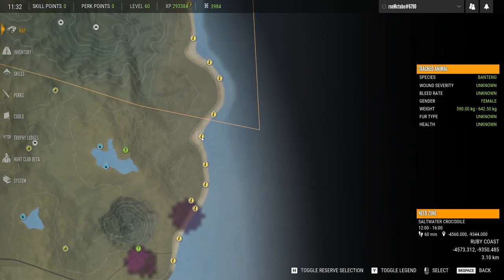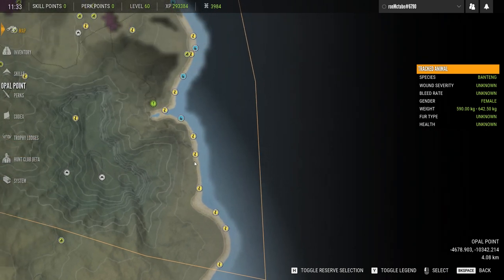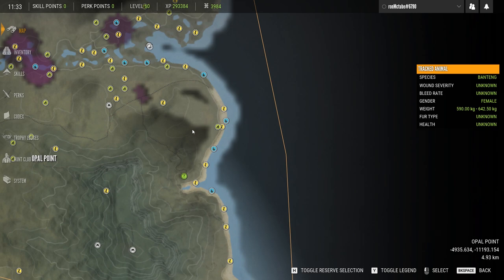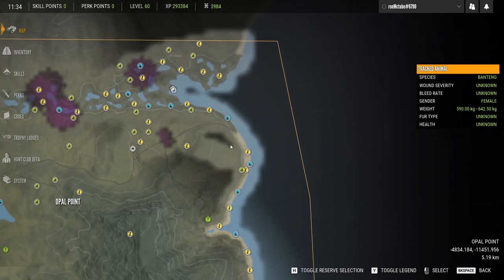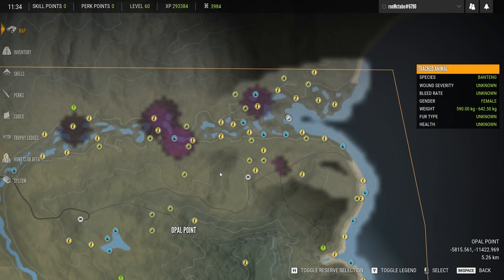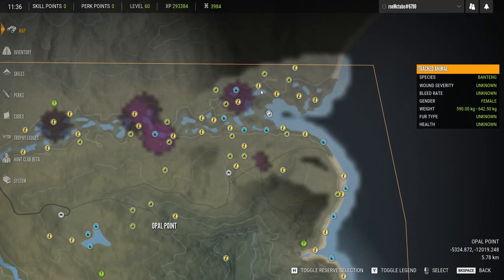As for where to shoot them, you can shoot them in the brain, in the jaw, the neck - it's really up to you - or the lungs. Just experiment with it. We're using the .308 and the 7mm Magnum today, but use whatever you like. It's very busy in these mangrove swamp areas - the top right area is absolutely full of animals as you can see by the need zones. The map is very varied in topography with so many different biomes.